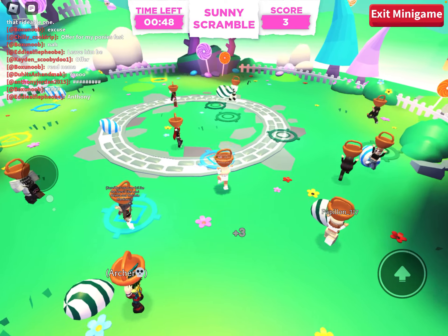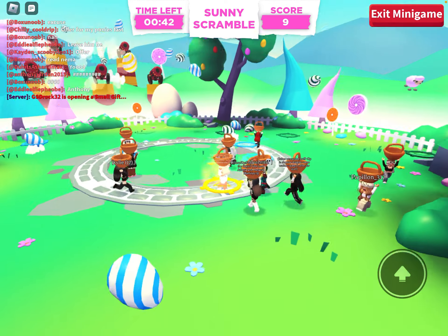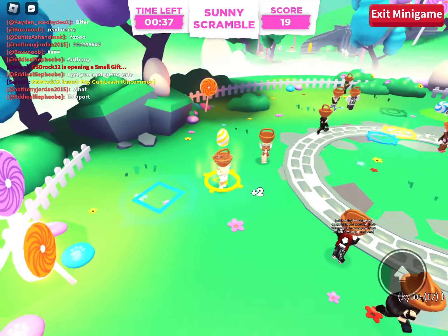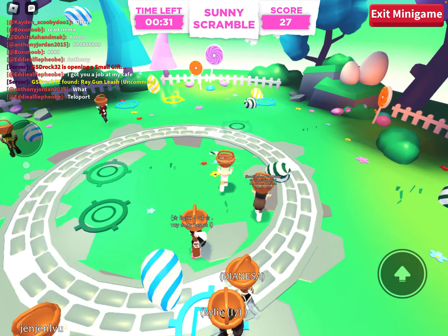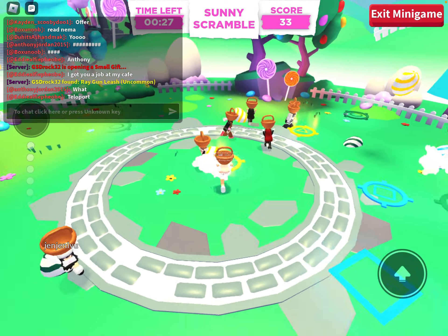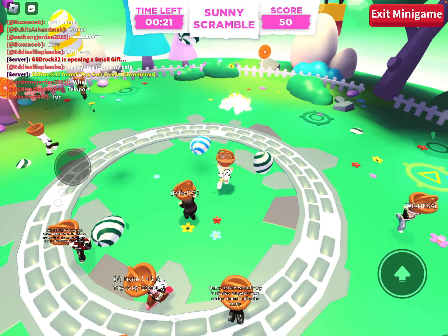For the Sunny Scramble mini game, I personally recommend playing in a private server. I'm not sure it makes an actual difference on the eggs — I have to test that out — but I've heard a lot of people say that playing in a private server is better. I think it's because there are less people running around to distract you.